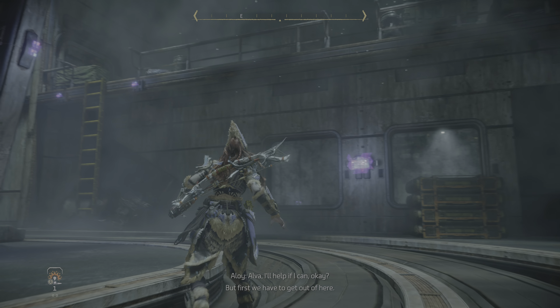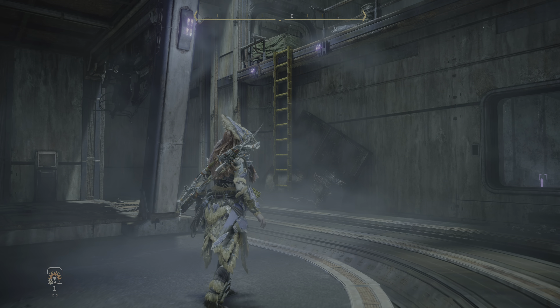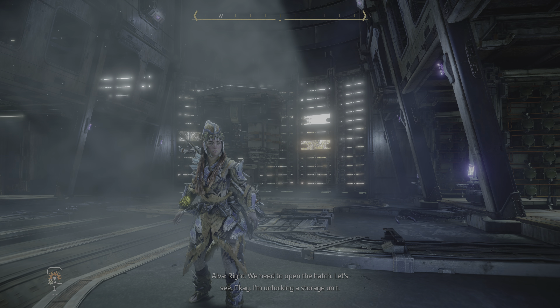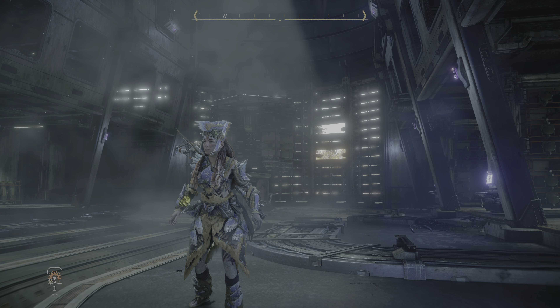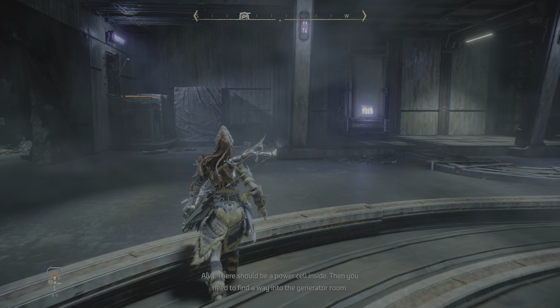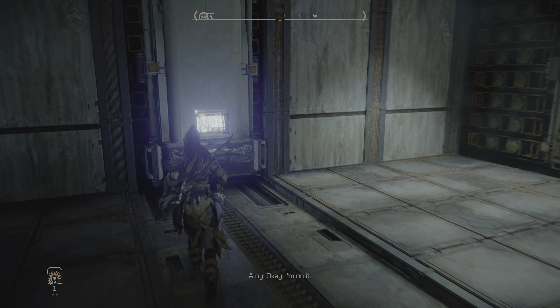If I can't get past it, my mission here is doomed. Alva, I'll help if I can. But first we have to get out of here. Right. We need to open the hatch. Okay, let's see. I'm unlocking a storage unit. There should be a power cell inside. Then you need to find a way into the generator room. Okay, I'm on it.